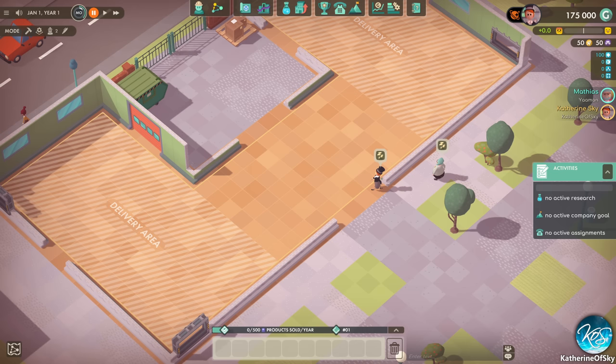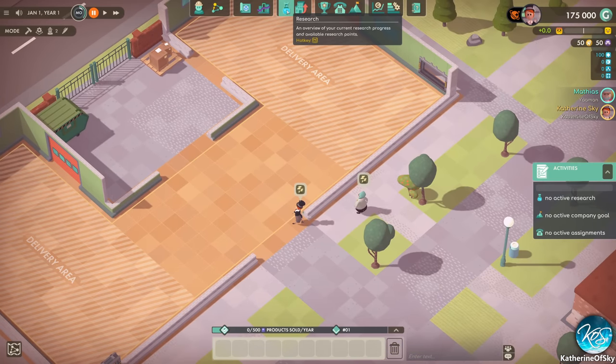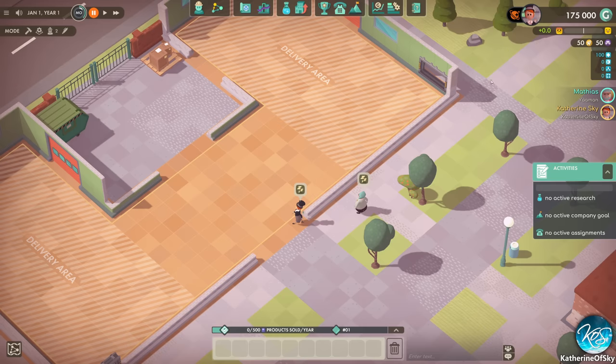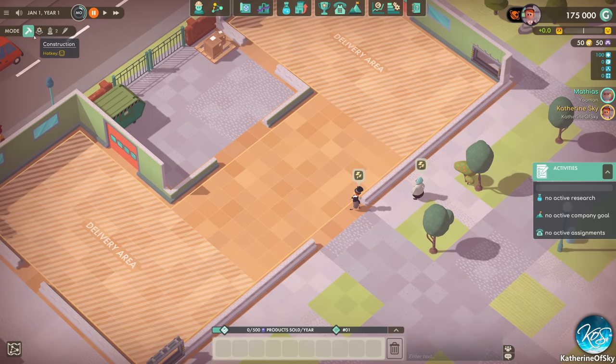We're going to try to show you the different features of this game and why it might be interesting. Basically it's a factory game where you create products to respond to market interests and demand — products need certain features, you can make discounts to sell more, do all kinds of different things, and of course research and upgrade components to make a better profit. The first thing we want to do is look at the market — we can make either calculators or cassette players. Let's do calculators.